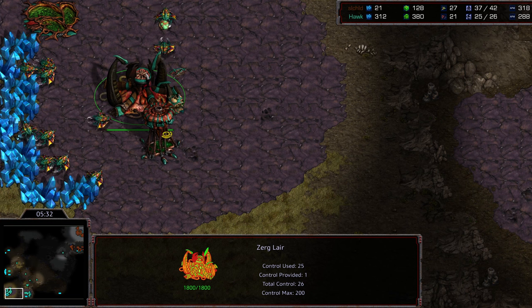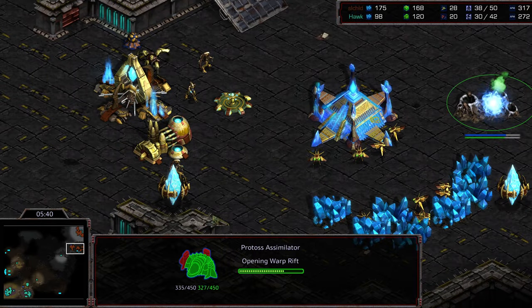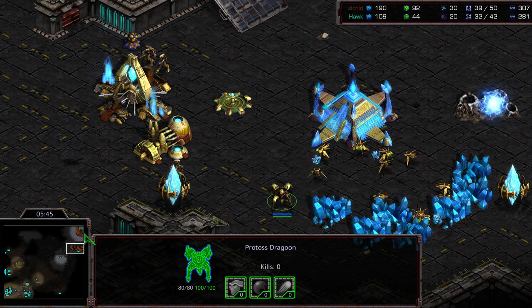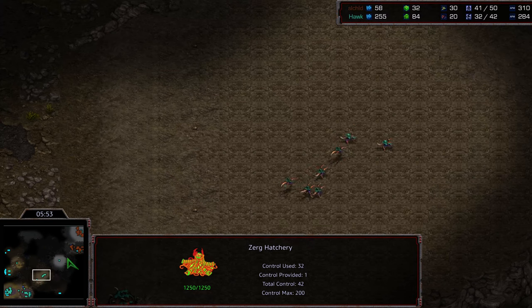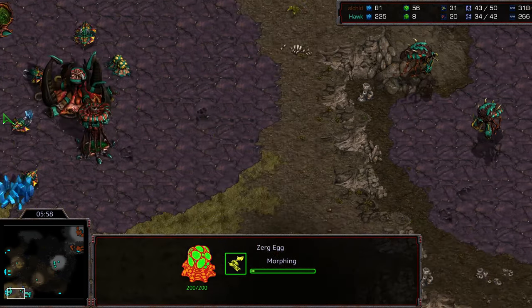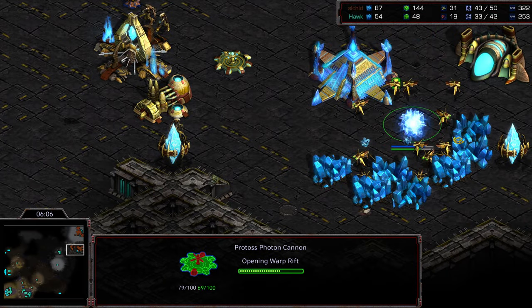Hawk actually supply-blocked himself here — critical timing as the spire finishes. He's going armor first, which is unfortunate because with the timing of this, preventative photon cannons are being dropped. A second assimilator is out, but you can see just how wide open this natural expansion is. There's a single dragoon to provide some anti-air, but the stargate is just finishing. Second extractor being grabbed, mutalisks now taking flight with a lot of zerglings toward the front.